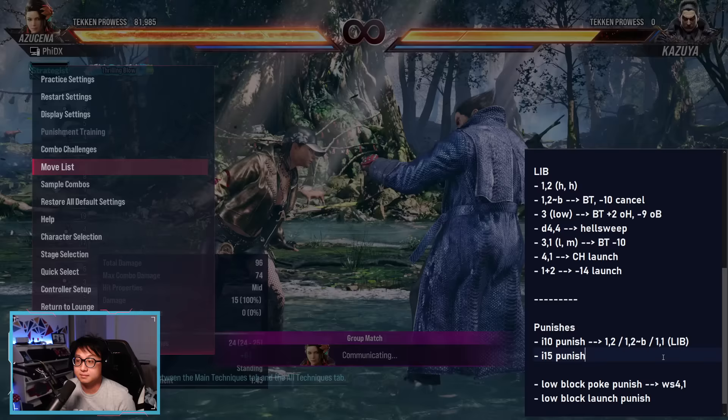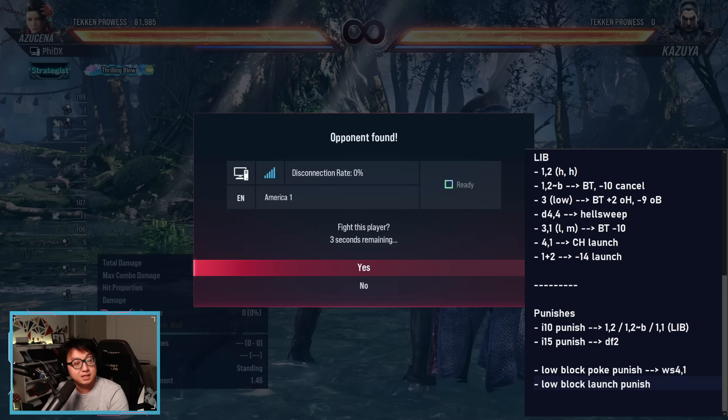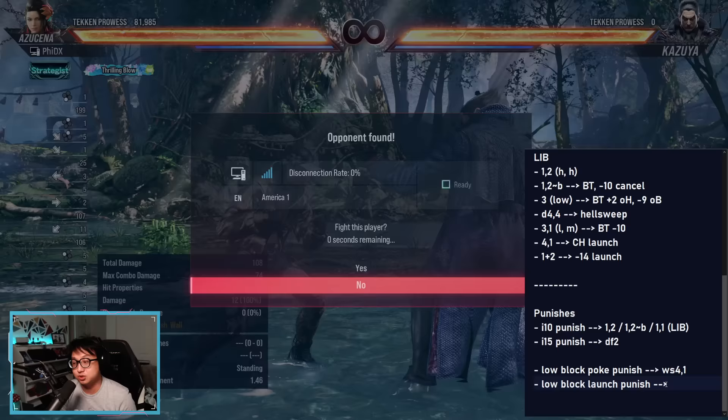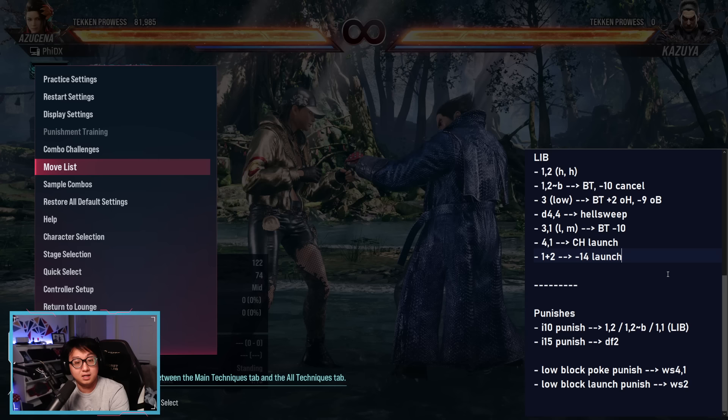For her 15-frame punish, there's no special stance transition, but we're going to write down what it is. For the low block punish: you'll sometimes block lows where the opponent staggers — like if Kazuya does his hell sweep, he'll do a little stagger animation. That's usually a cue to do your launching block punish from crouch. Azusena's is while-standing 2.